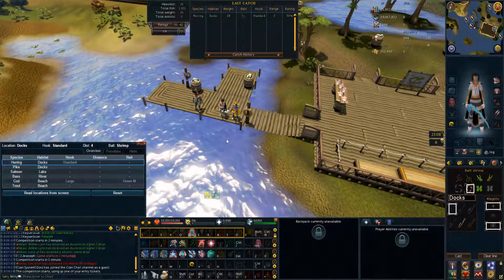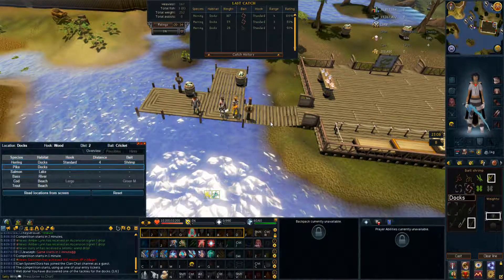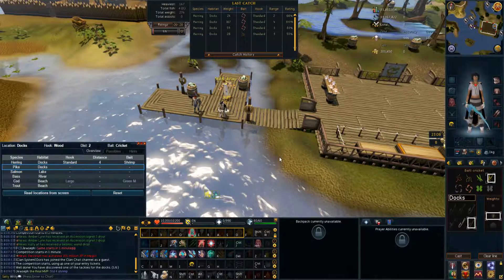Once the game begins, Alt-1 will begin telling you what combinations to do by creating a white box around the bait, hook, and weights. Others in the friends chat will also be calling out the perfect combination if you do not find it first. If you do happen to find it first, please make sure you let others know as well.